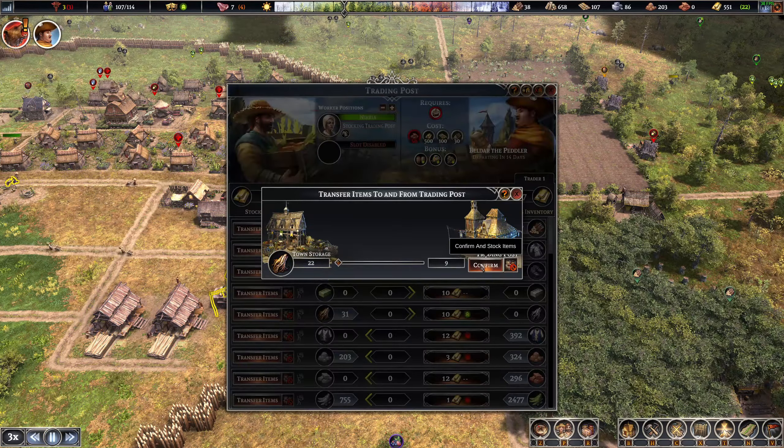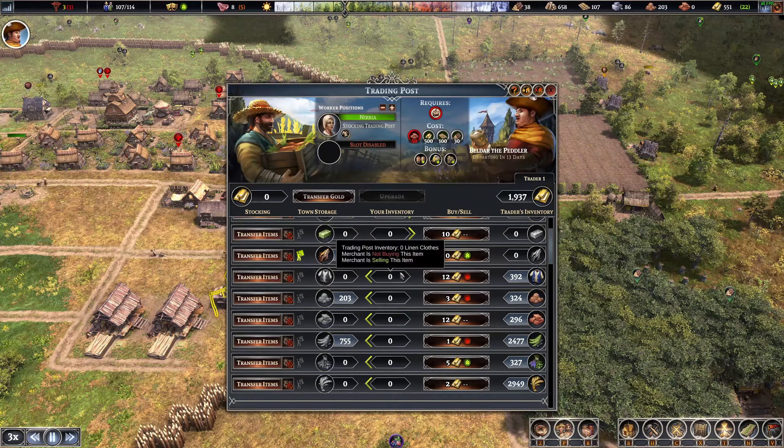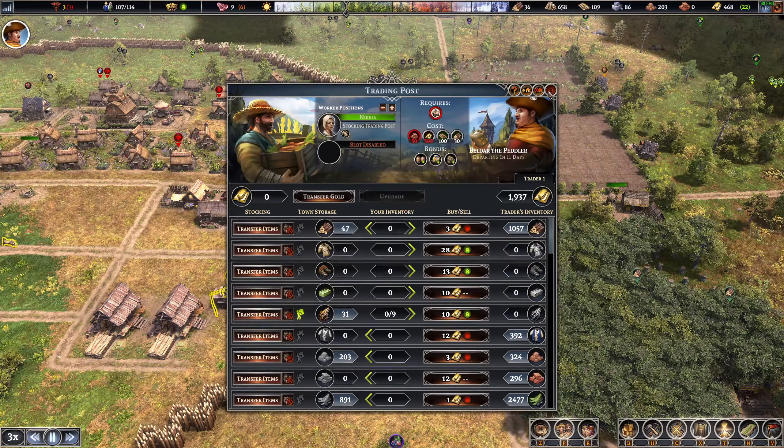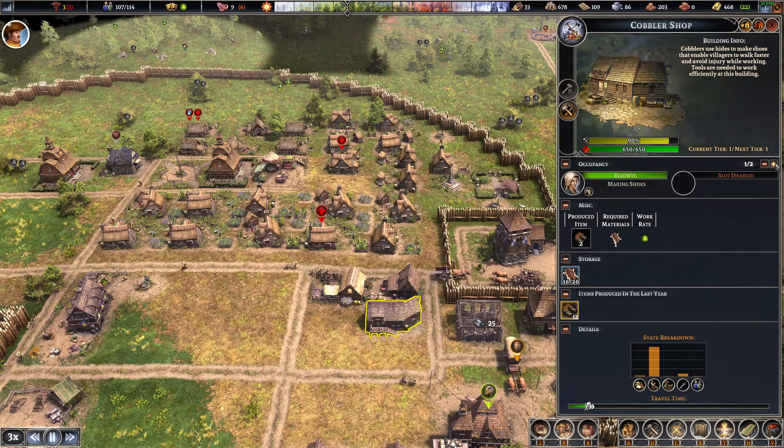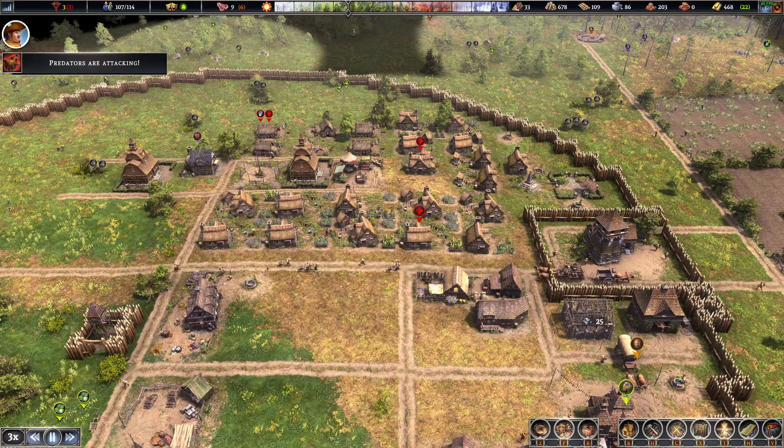We'll buy some healing herbs. I'm surprised we don't have excess shoes since we have a cobbler — I'm going to have two cobblers. Predators are attacking — it was a boar, so there's a lot of pelts right there. This is attracting an insane amount of pelts. The plains has a lot more hunting opportunities, so it's a lot easier to get pelts and stuff like that.